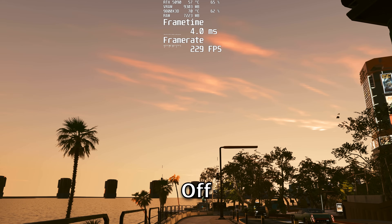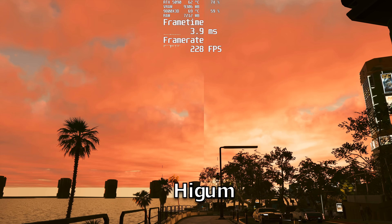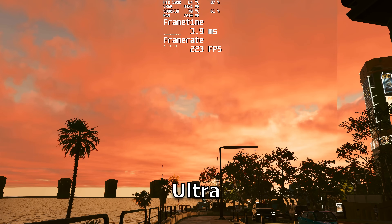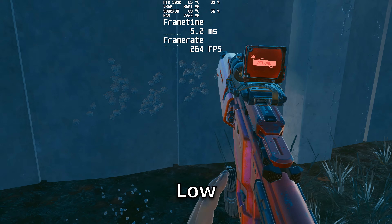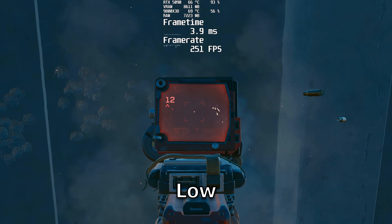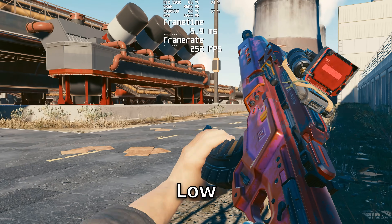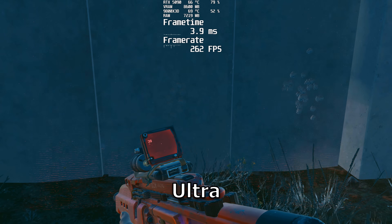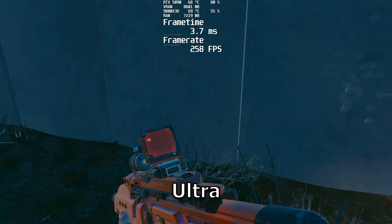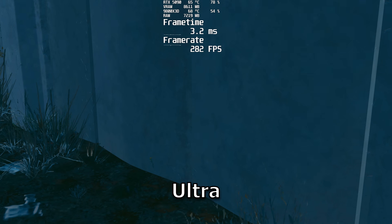Volumetric cloud quality allows the use of volumetric clouds in things like sunsets and sunrises. You don't see a really big difference between medium, high, and ultra, but keeping it off will rob you of some visuals. Max dynamic decals seems to be another holdover setting — I could not see a difference. You would think debris on the ground or holes on the wall would disappear at different settings, but everything seemed to act exactly the same between ultra and low, so keep this wherever you want.